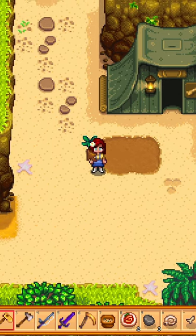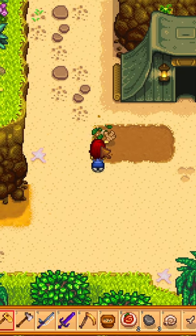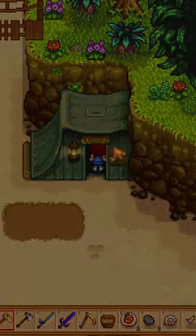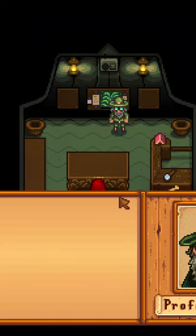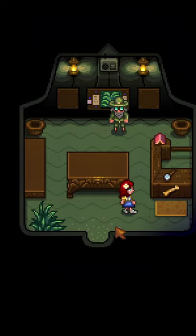Finding all of the fossils and answering all survey questions correctly will get you 13 golden walnuts and a special surprise. I won't spoil the surprise, so go save Professor Snail and get his fossils.